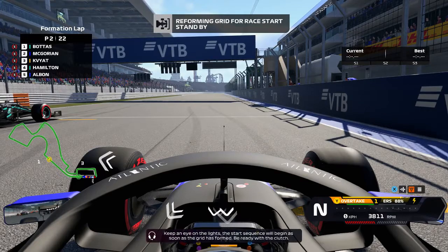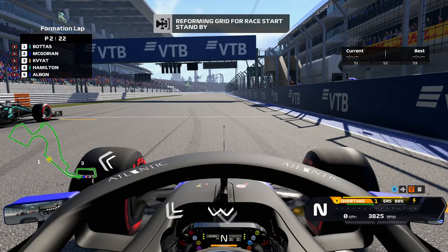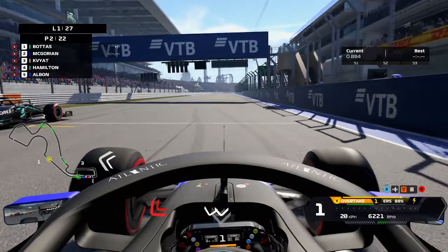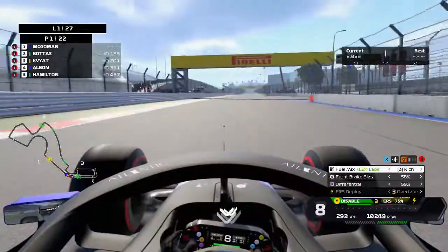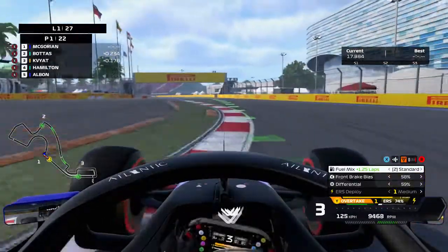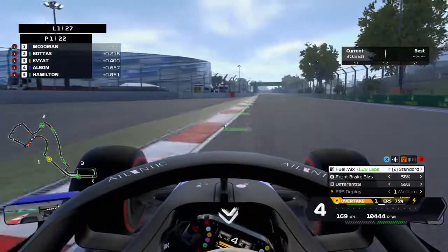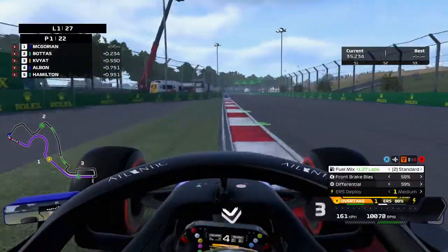Here we go — Russian Grand Prix, race 13 or 14, I've lost count. What I do know is that I'm ahead of Lewis Hamilton, and a win today could really boost our chances in the drivers' championship. Five red lights — lights out and away we go in Sochi. It's a terrible start there for Valtteri Bottas — we're in the lead already! I'm going to try and give Daniel Kvyat the slipstream. Through the long left-hander now and we're in the lead, with Bottas in second and Kvyat and Albon behind.